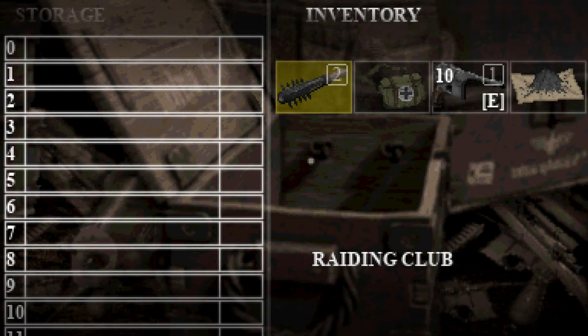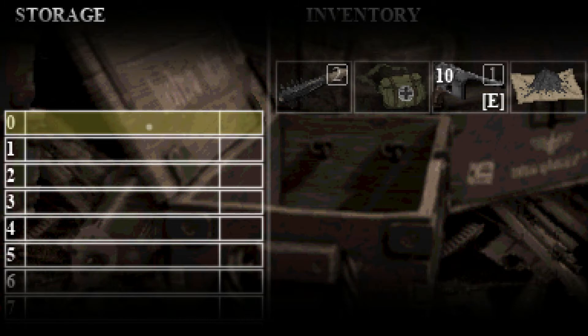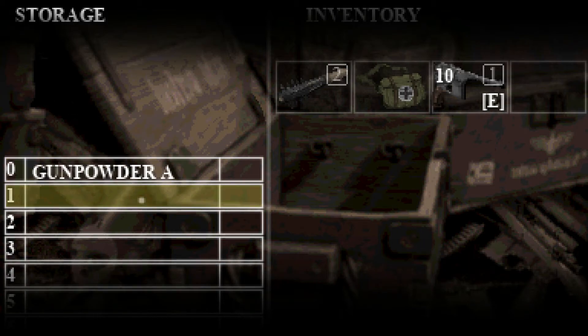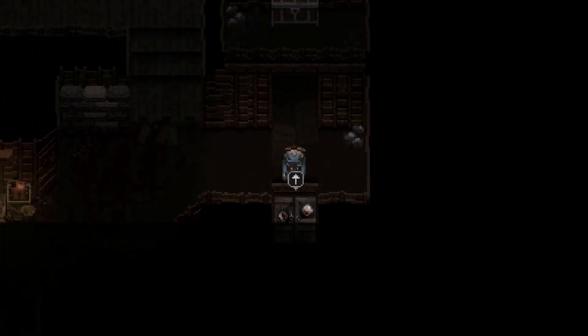That's a big chest — must mean a lot of loot. It's storage, just like in Resident Evil games. We got an item box here — nice. I just click it, simple enough. We got an item box in this game.